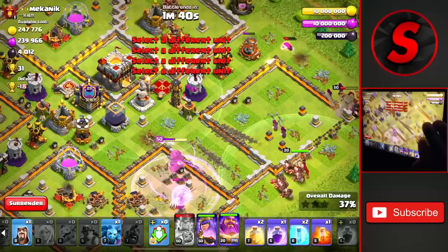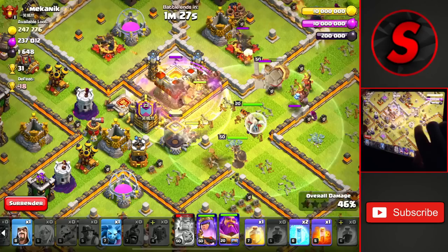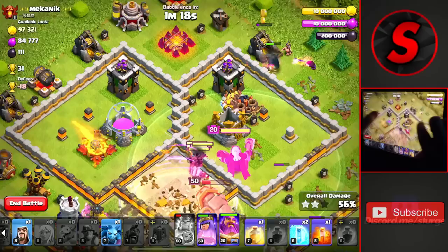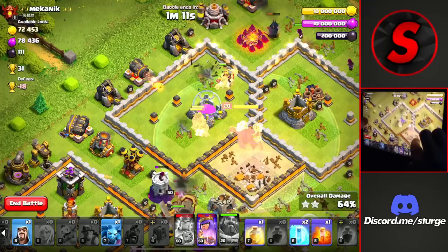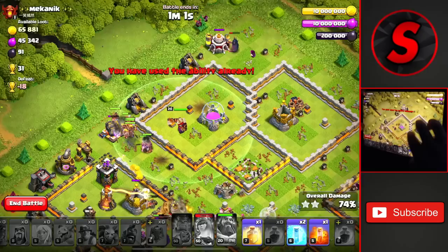We're going all the way into the center of the base. We drop the siege machine and out come the Super Hog Riders, joining up with everything else in the core. We drop a Heal and a Rage through the top portion — with the Eagle gone we can still wait on the Warden's ability. The Hogs and Super Hog Riders are working towards the top of the base. We use the Warden ability right now in case there are any Giant Bombs in this top compartment.